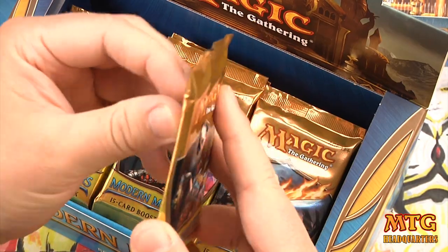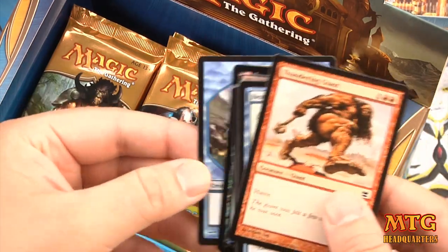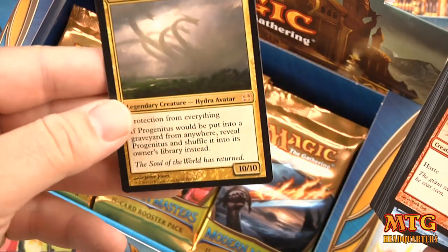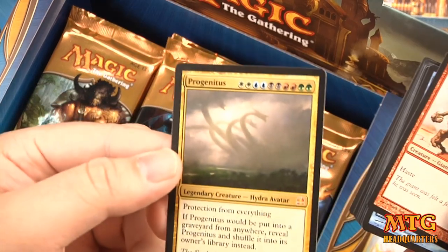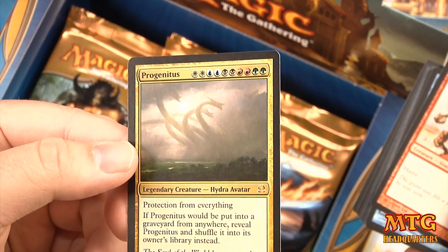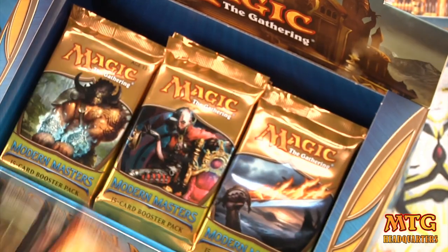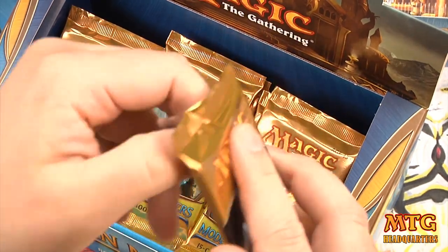Pack 1 — cracking some packets. Our foil is an Absorb, a common, and our token is an Illusion token. Our rare is Progenitus — hey, that's a great way to start! A 10/10, protection from everything. If Progenitus would be put into a graveyard from anywhere, reveal it and shuffle it into the owner's library instead. Our uncommons are Pithis, Worm Harvest, and Tribal Flames.